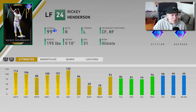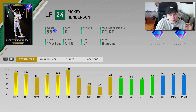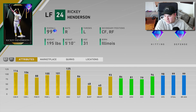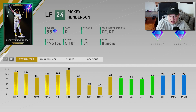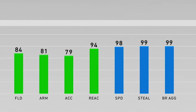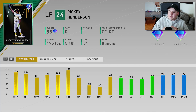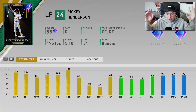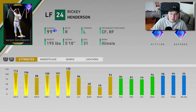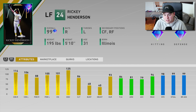The other guy we got is 99 overall Ricky Henderson — this is his MVP card from the 1990 season. The number one thing we have to talk about: screw the hitting, who cares about the fielding? How in the world does Ricky Henderson, on his best card that he's going to get all year, not have 99 speed? I know they have their formulas over at SDS to build cards and give them appropriate attributes, but 98 speed on arguably one of the most famous base runners of all time? I can't get behind that. That's ridiculous.